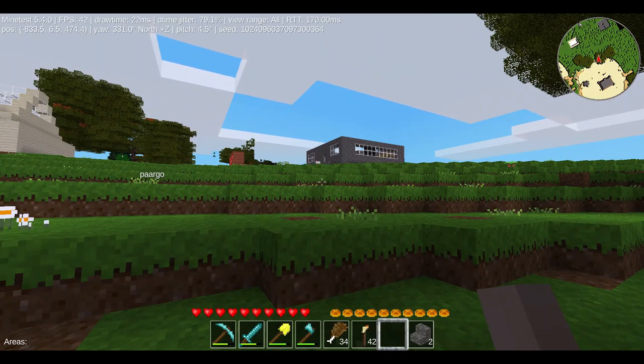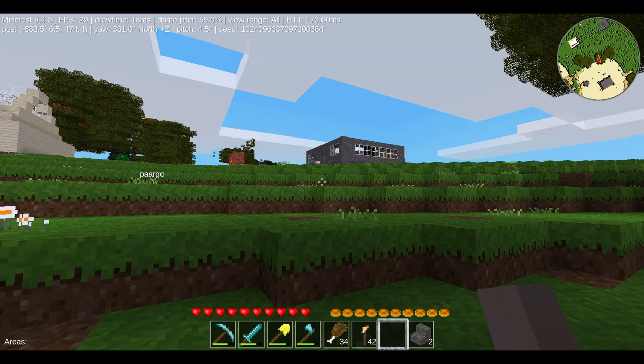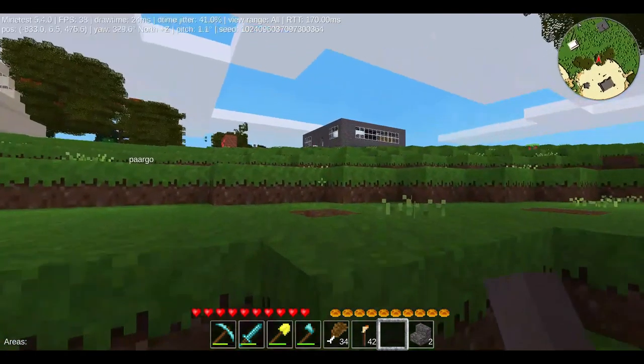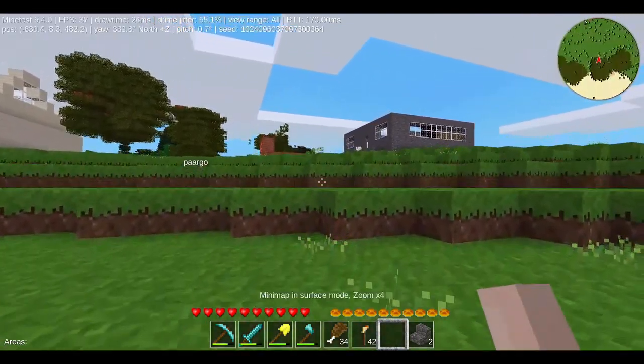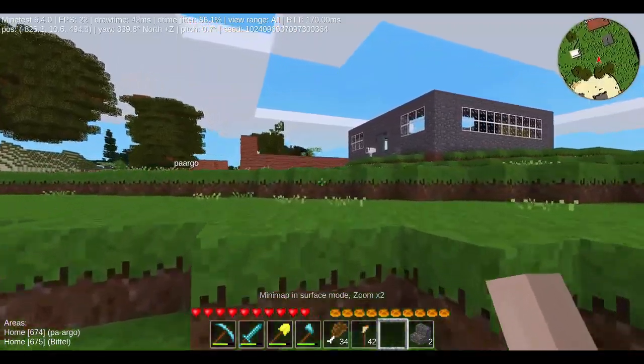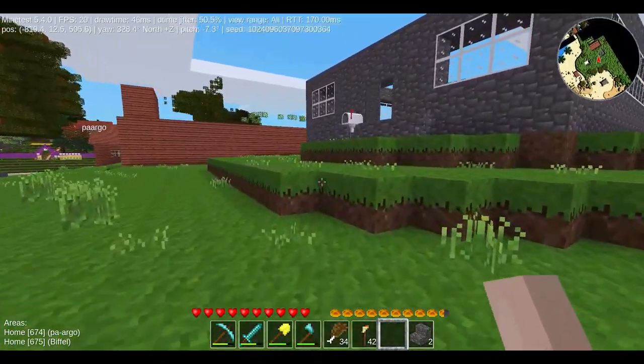I'm gonna move my recording indicator away from my mini-map. I guess I can remove it from here — yes I can. There it is. Now I can see my mini-map properly. Zoom in. Zoom in. Zoom.